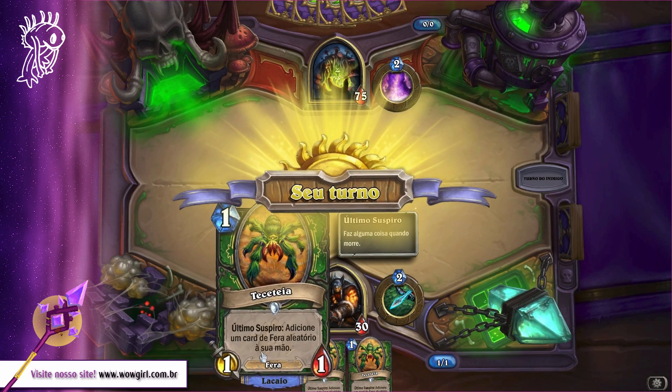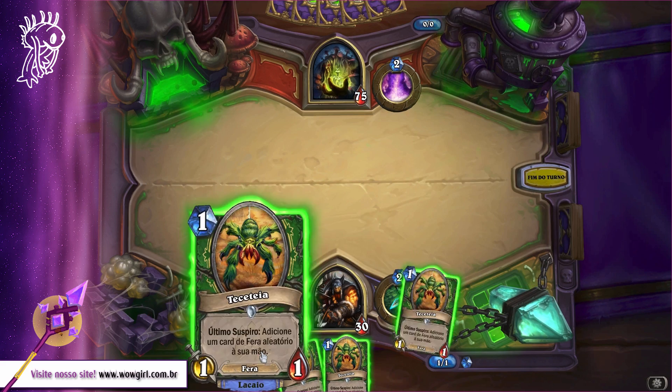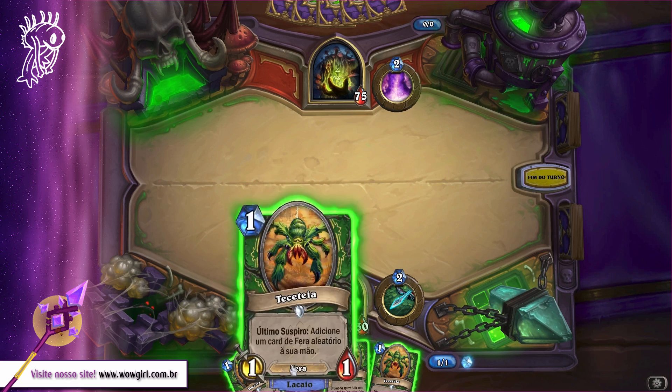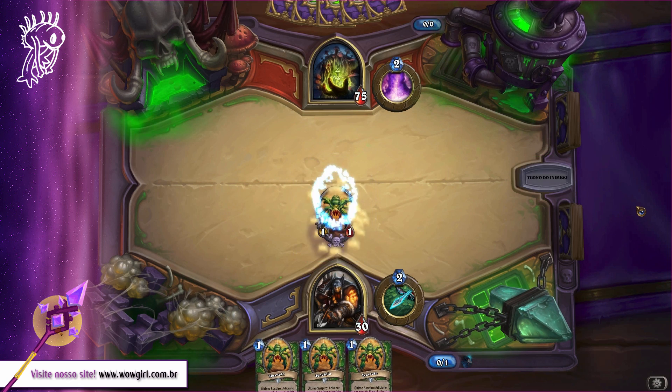A vantagem do TST é que ele sumona qualquer fera do jogo, e não somente as que você tem na sua mão. Então, se essa carta realmente for assim pra caçadores, com certeza tem grandes chances de vir uma lendária de investida exclusiva de caçador pra poder quebrar o seu jogo.